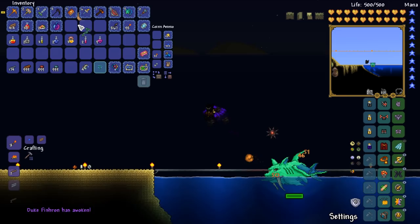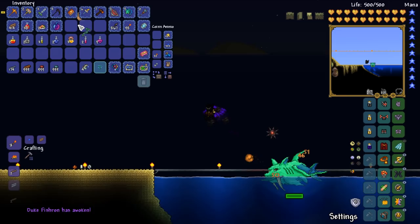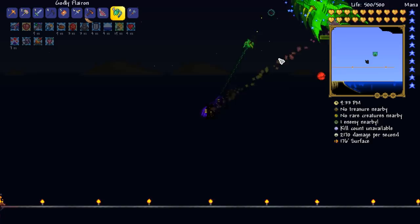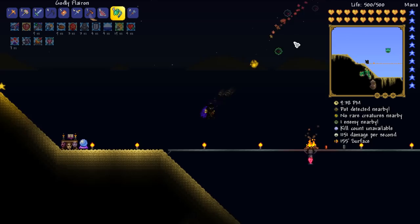The Master Ninja Gear is going to be so nice, it really, really is. All the damage - I love the fact that we've got Ichor on. The amount of damage we're doing is absolutely amazing. The damage per second counter is going nuts. Awesome.